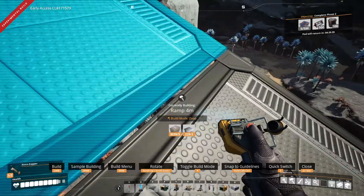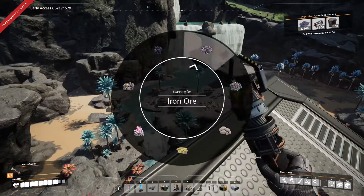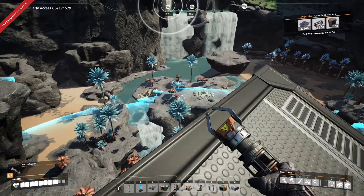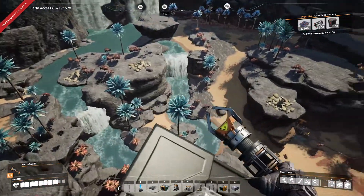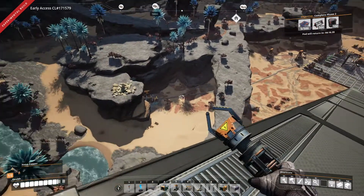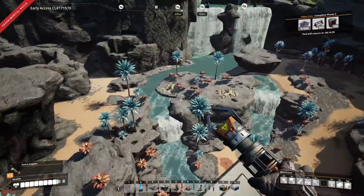Oh look, there's something — what's over there? Is that limestone? Oh, how many limestone? There's three limestone. Look at that, that's actually not that far from our base. I wonder why I didn't know they were there before.